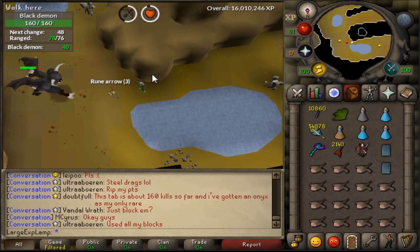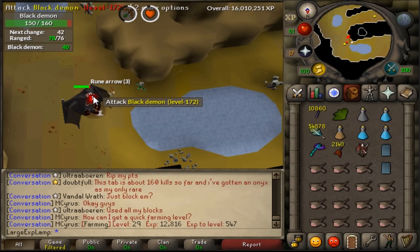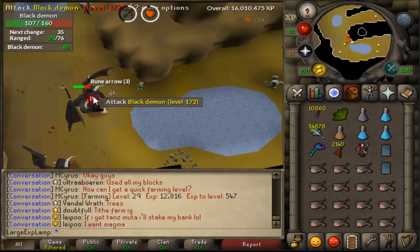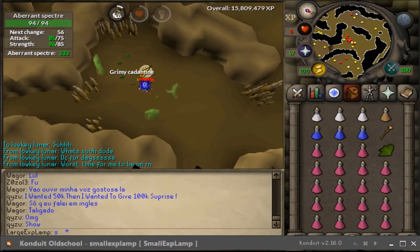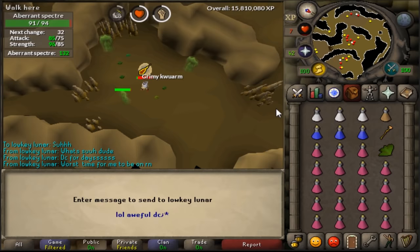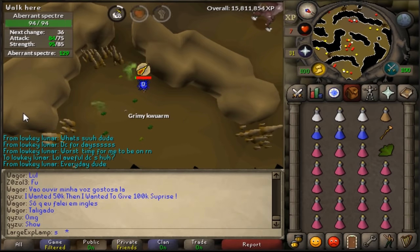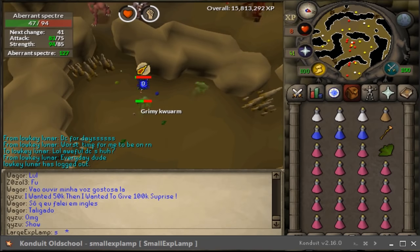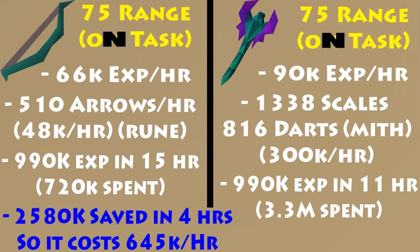You'll probably end up seeing a little bit of video of me killing Aberrant Inspectors in the background, really sped up — it doesn't have a whole lot to do with the video. I thought I was recording my main account at the time, however I was not. I was recording my other screen, which is my noob account. I'm not gonna go back and kill another 40 minutes of Bloodveld just for background footage. So what we're going to do now is get on into the actual statistics.